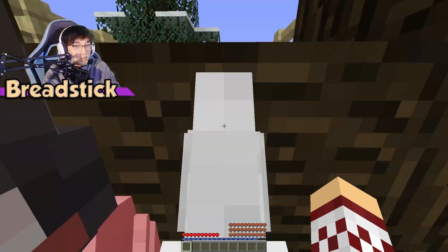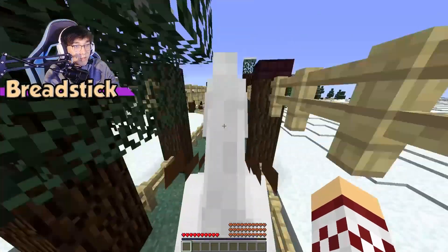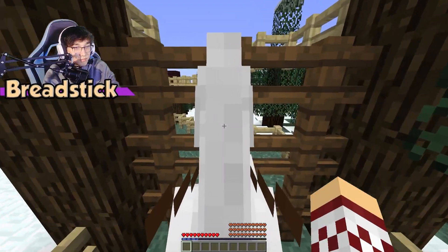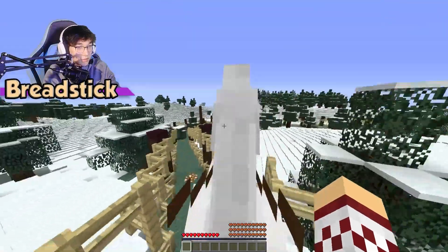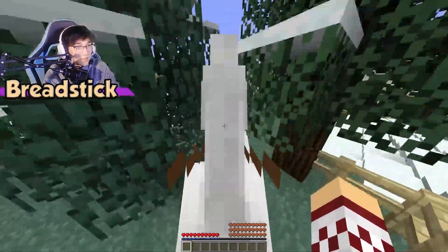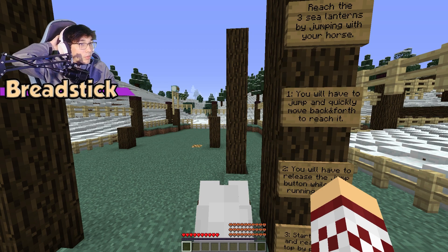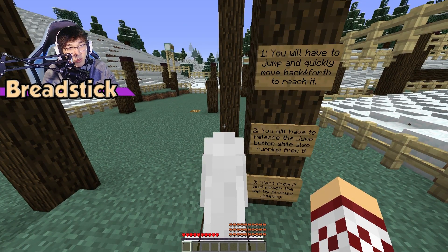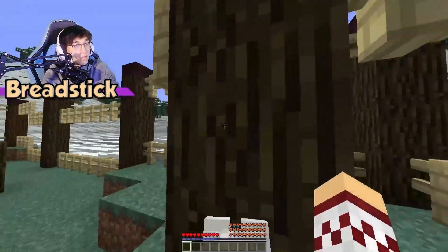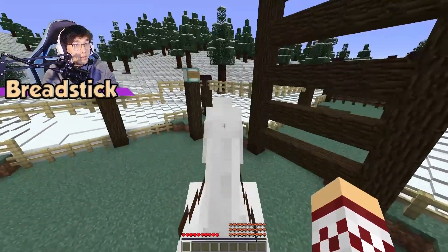Oh my god! There we go. I saw what you did. Perfect, I'm just killing this poor horse. Reach the three sea lanterns by jumping with your horse. You will have to jump quickly, move back and forth to reach it — you have to release the jump button while also running from zero. There you go. I see the strats here.